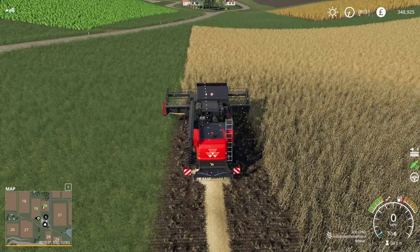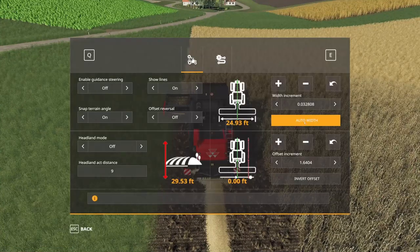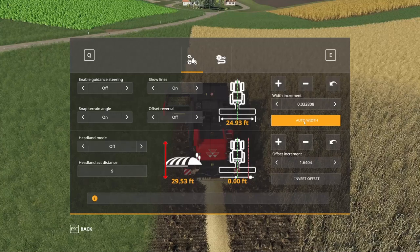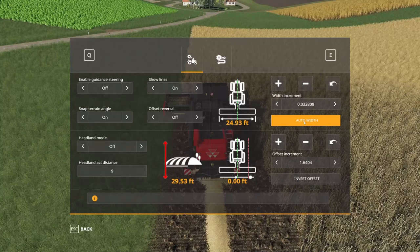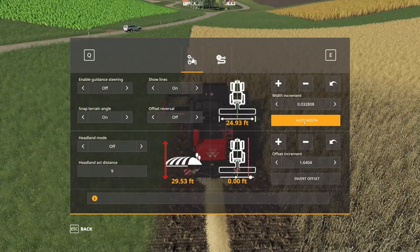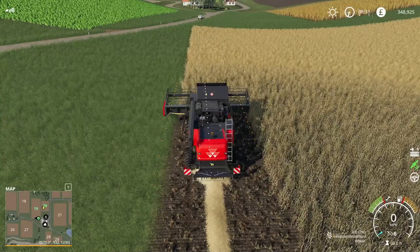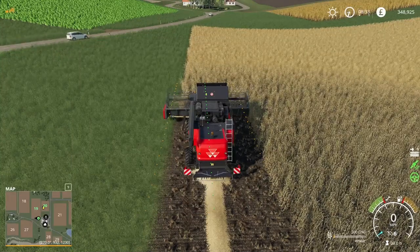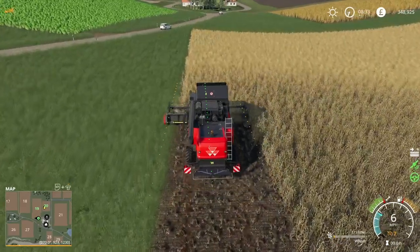If a loaded course doesn't look right, the first thing to check is the Auto Width setting. If you've swapped devices, the auto width will be incorrect for the new tool, so you need to click the Auto Width button to update it. Then turn on Guidance Steering, activate the harvester, set cruise control, and off you go.